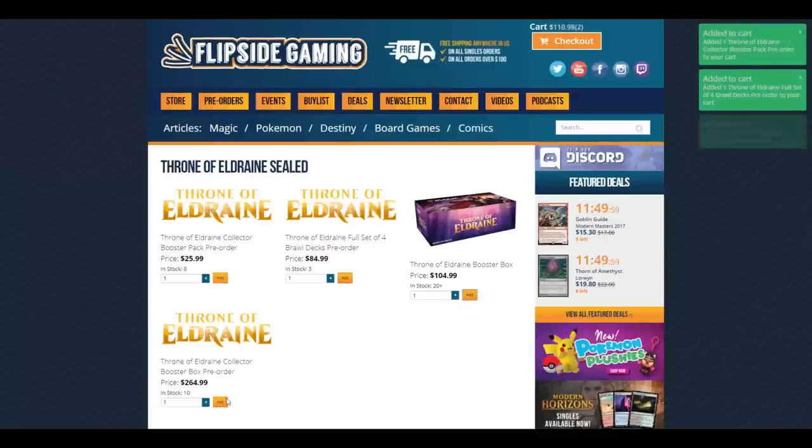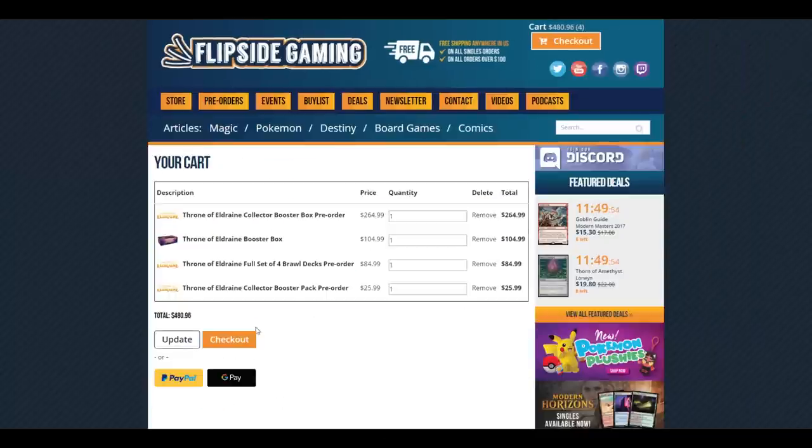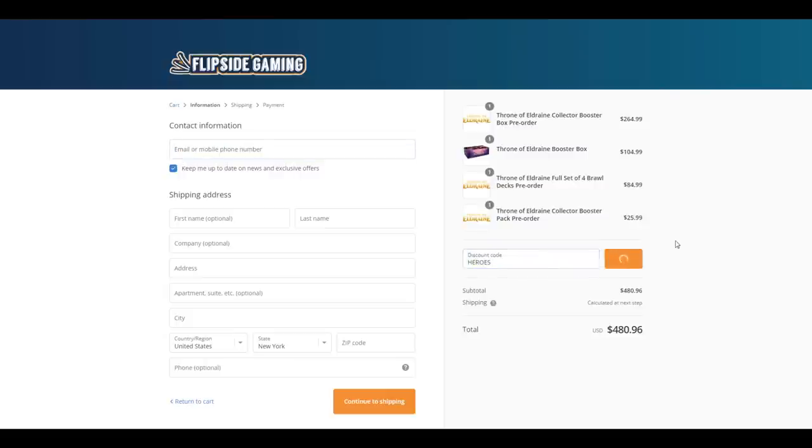Check out FlipsideGaming.com for all your gaming needs. Use the promo code HEROES to save 10% on all orders over $10.